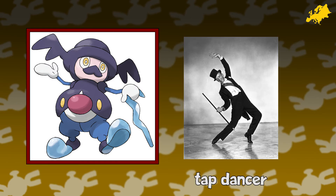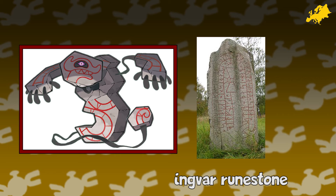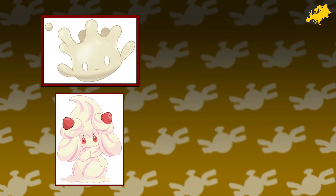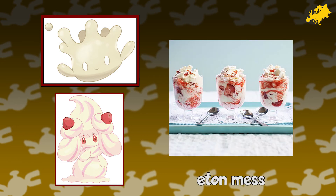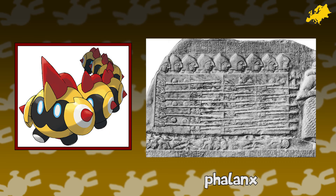Mr. Rime is a Pokémon tap dancer. Tap dancing is a combination of many different dancing styles, including a particular dance called the Juba dance, as well as English clog dancing and Irish jigs. Runerigus seems to be based on Ingvar runestones — large stones engraved by Vikings used to commemorate the lives of notable people and events, such as the Swedish Viking expedition to the Caspian Sea. Milcery and Alcremie are the Pokémon version of the popular British dessert called Eton Mess — a mixture of fruit, typically strawberries, meringue, and whipped cream. Falinks — its name is a play on the term phalanx, a rectangular mass military formation often composed of infantry with spears and spikes, commonly associated with ancient Greek warfare.